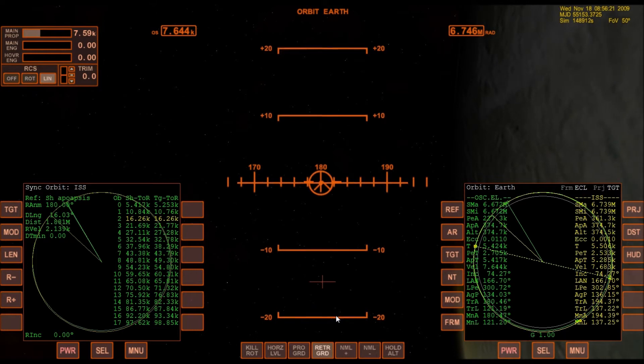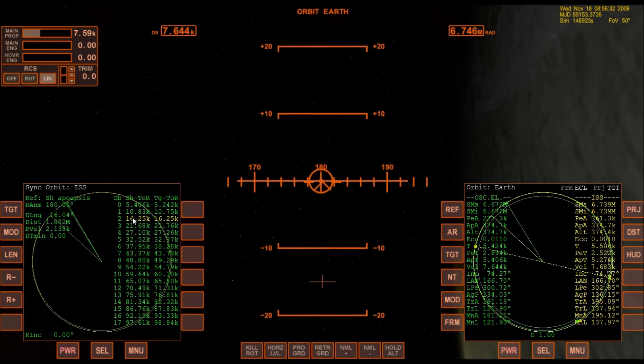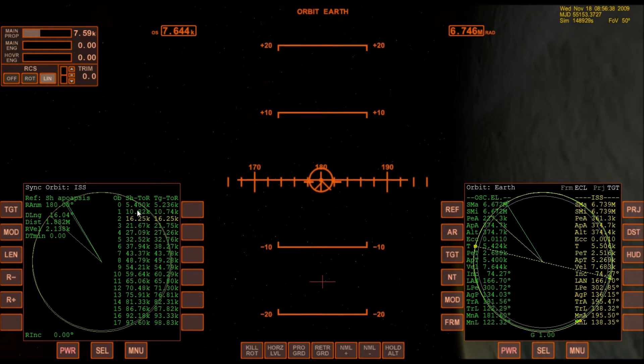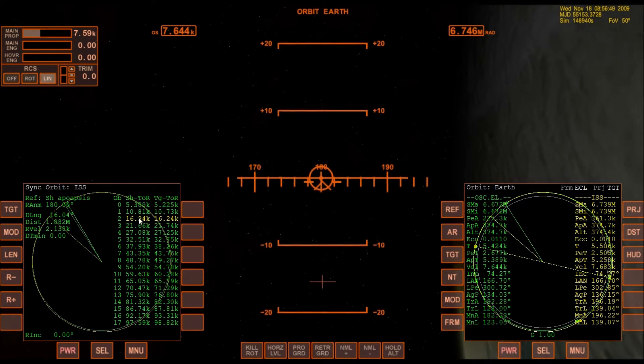Perfect. My relative inclination is still zero and my DT min is now zero. On the third orbit, I will be close enough to the ISS to rendezvous with it. So I'm going to go around this orbit, then I'll go around that orbit, and then on this orbit — which is 16,000 seconds from now — I'll be able to rendezvous with the ISS.